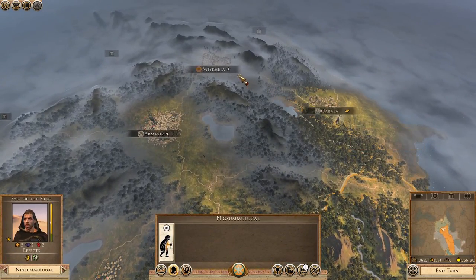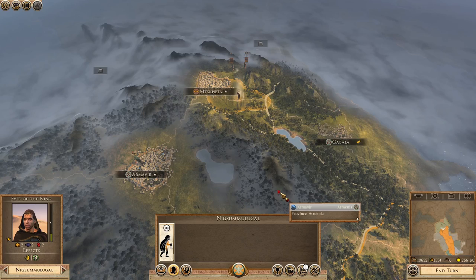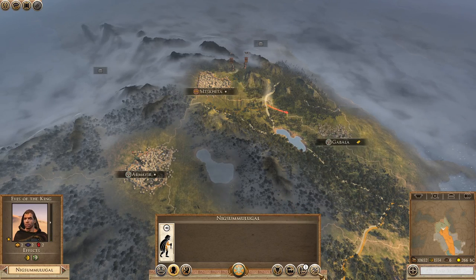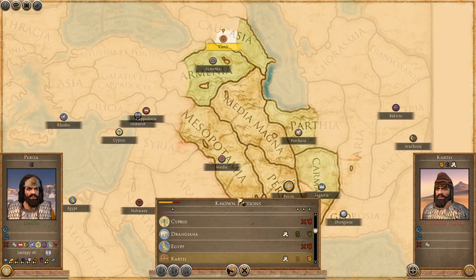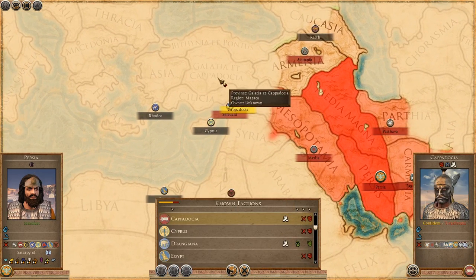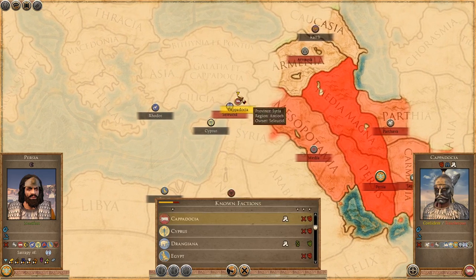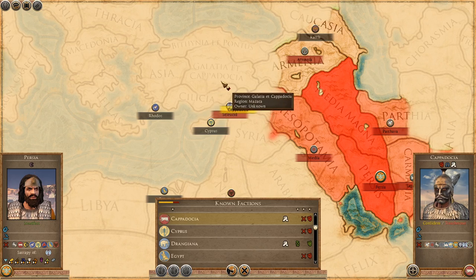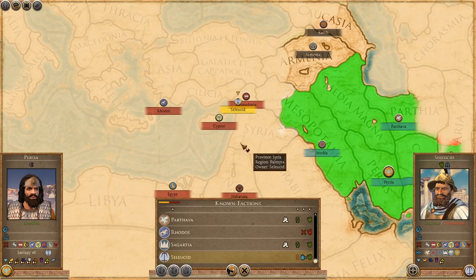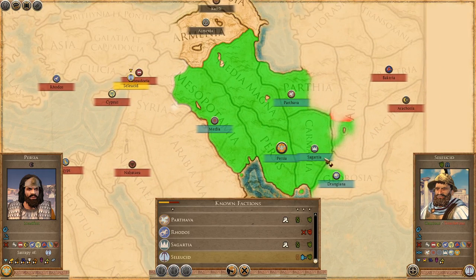I'm going to send the spy up here to basically find these people, then loop him back around and send him over to Bactria. I can do stuff with Kartli now — absolutely nothing, apparently. Cappadocia is no longer a faction, forced out presumably by Galatia. The Seleucids are still holding their ground — they still have Cyprus. Look at this block — this is a disgusting amount of territory just held.